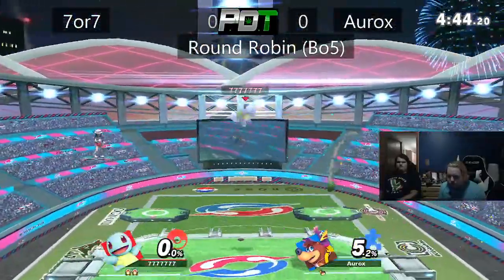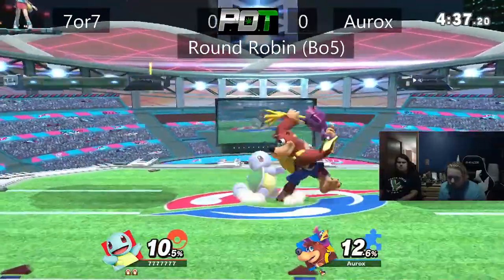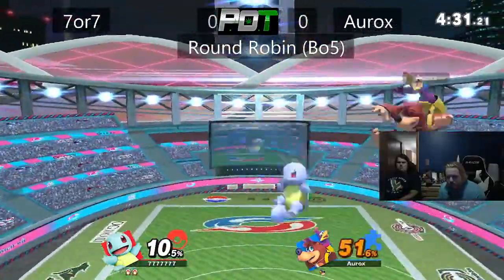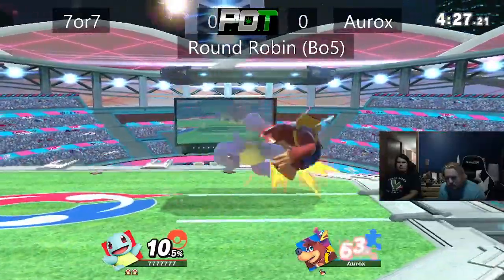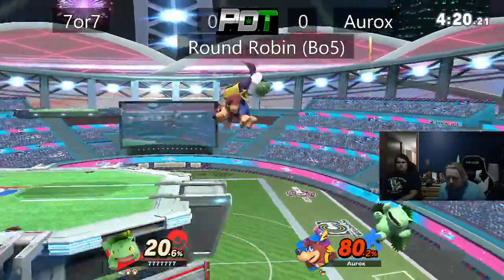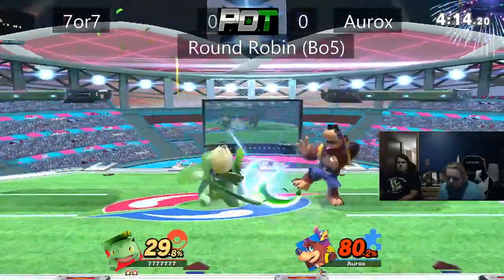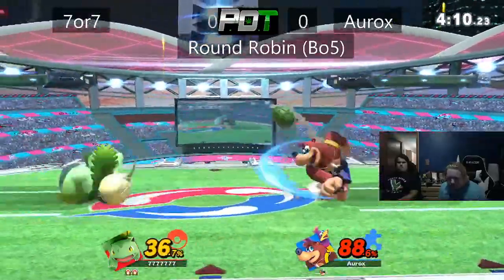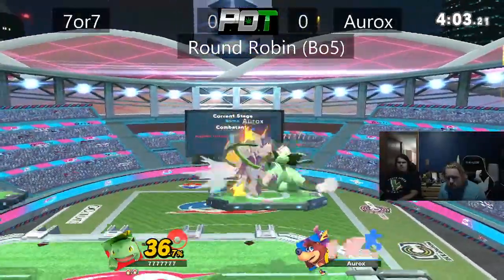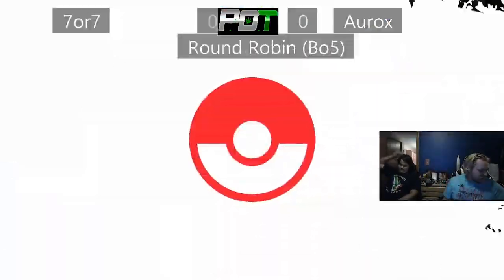Banjo on last stock, whereas Trainer's on the third stock of the game. See how it pans out here. The Ivy backthrow is going to be able to take it — Game 1 going to 7.